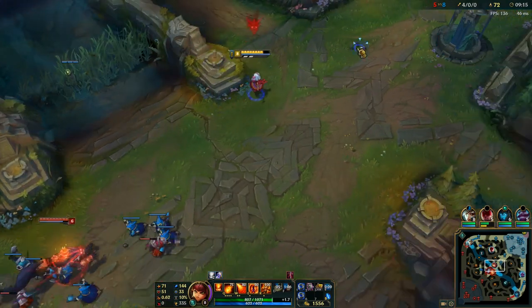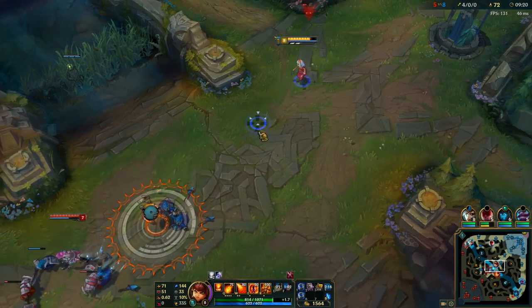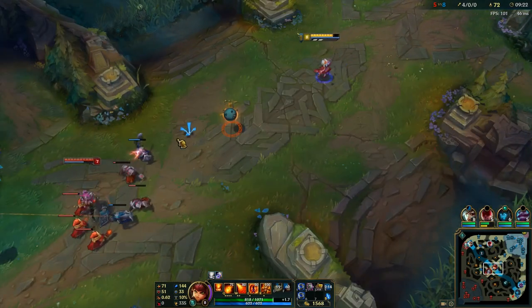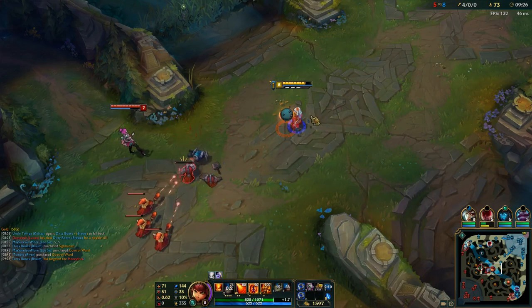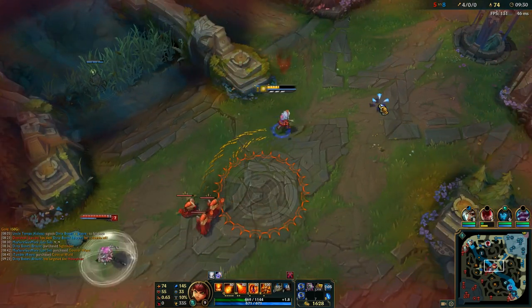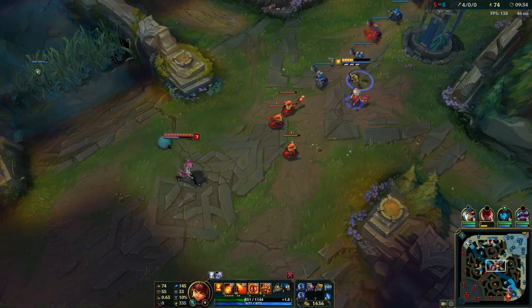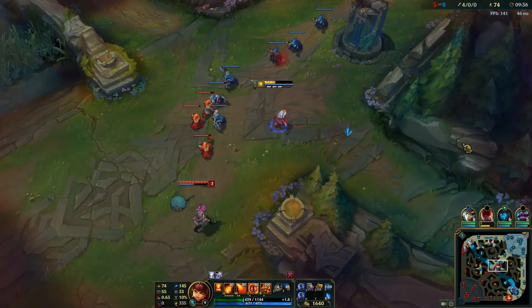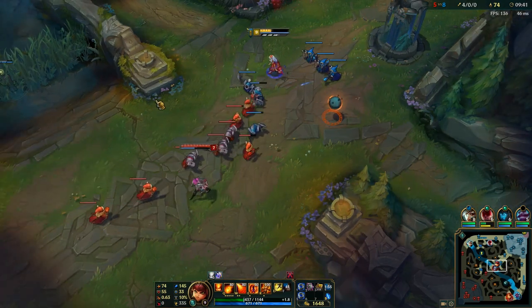His path is on me, so Warwick's mid and Leona's mid. In a sense that's kind of a good thing, because I'm bringing their support and their jungler to mid lane at nine minutes into the game. That means my bot lane can pressure the dragon pretty hard, and the other lanes aren't pressured by Warwick because he's spending so much time mid. It works out good for me because it gives my team some breathing space.